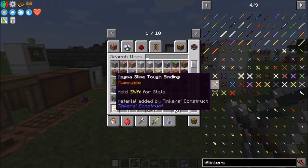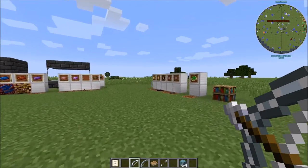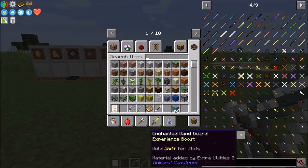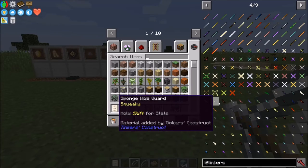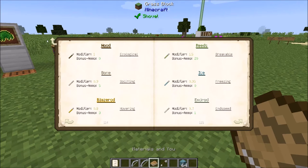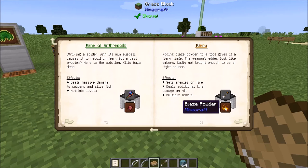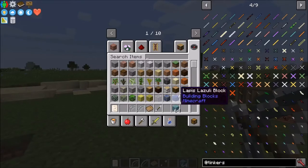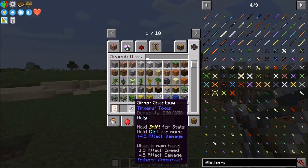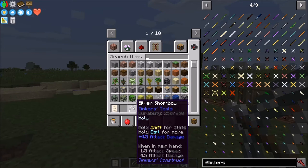As far as modifiers on bows, these work the same as the rest of the tools — unbreaking, repair, knockback with pistons, sharpness. As far as damage for any kind of mob, putting anything on the bow really doesn't matter. If you put sharpness on it, you won't get the extra attack damage from shooting the mob — you've actually got to walk up and hit it. All your attack damage stuff, you want to put onto the arrow. As far as bow maintenance, you want to add mending to keep it repaired, or make it reinforced.